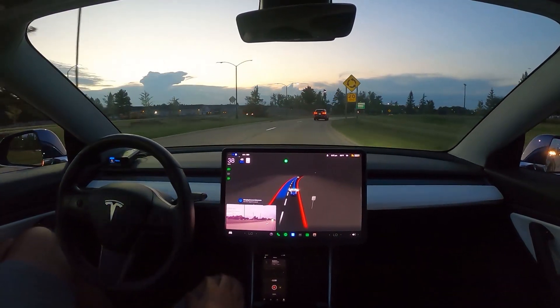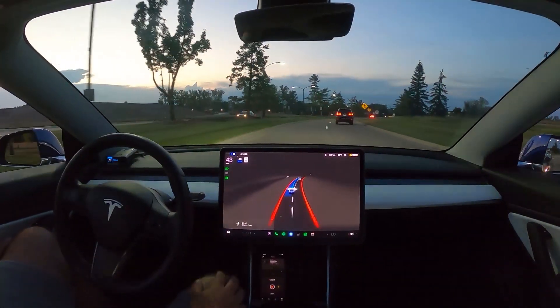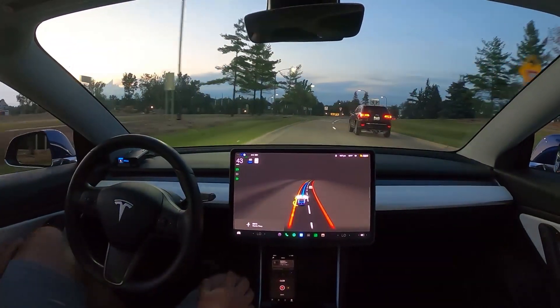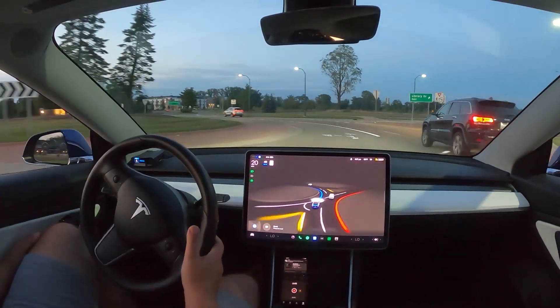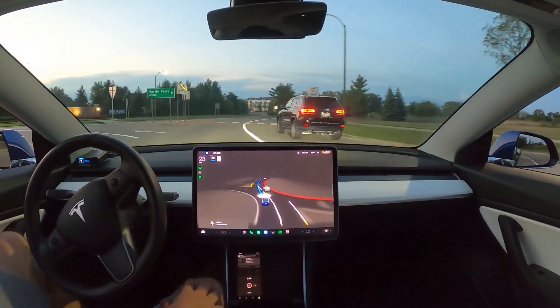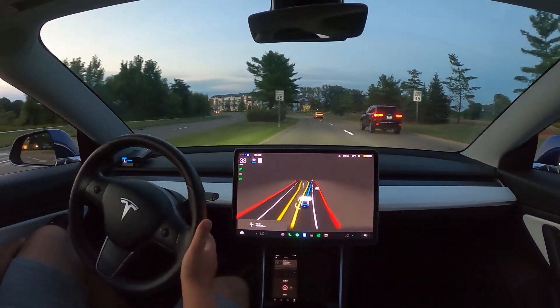Still no disengagements. It sort of did number one — I had to assist it a bit through that first yield sign. But here's number two. It's already going around this car, it needs to slow down. Already pushed it down five miles per hour. Okay, we're good. Roundabout number two — pretty good, pretty good, a little bit fast in my opinion.